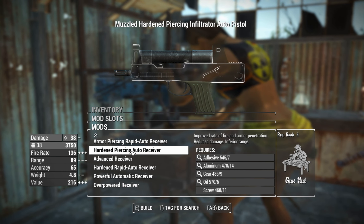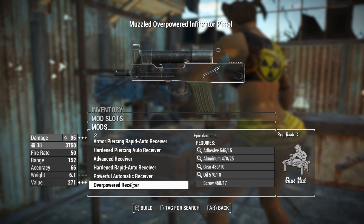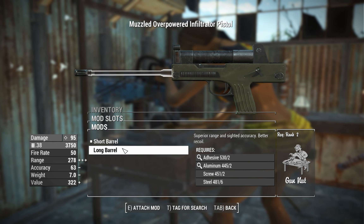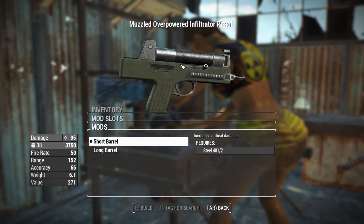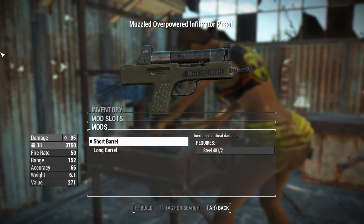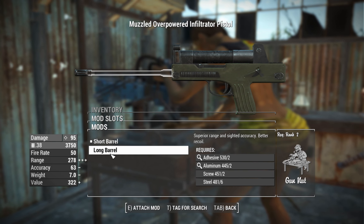For the receivers you've got this thing in automatic and both in semi-automatic. The strongest semi-auto receiver is the overpowered receiver, giving you epic damage — Gun Nut rank 4 is required for that. You can extend this thing's range out even further with the longer barrel, although there are merits to using the short barrel because it actually gives you increased critical damage, which means you'll have to get very close to enemies to actually see all of that critical damage happen, but when you do, this thing should be hitting a lot harder.